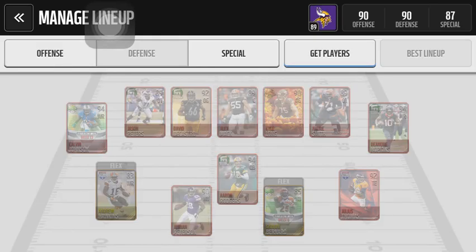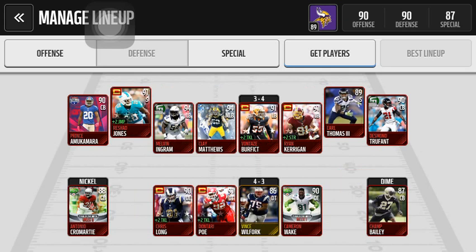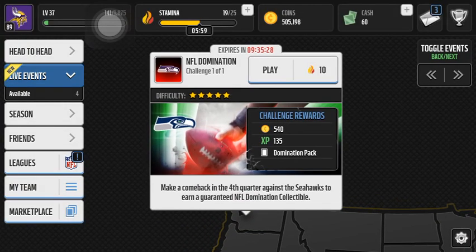So here's a look at my team. I'm trying to sell some players so I can get more coins. Comment on anything you think needs to be upgraded, or better players for positions. Leave in the comments below what you think I should do next. I'll see you next time.